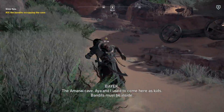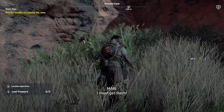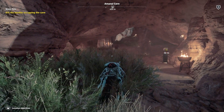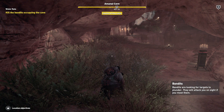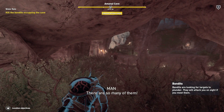You just need a little bit of patience and the right setup. While you're playing the Water Rats mission and you're inside the Amanai Cave — actually just inside the mouth of the cave — there are going to be a couple of grassy patches. The one you're looking for is right next to a ladder that leads down to the lower part of the cave.